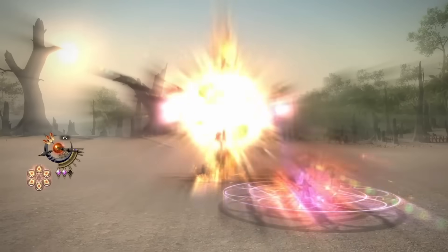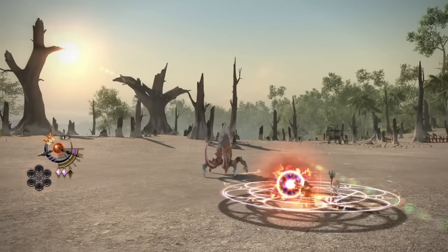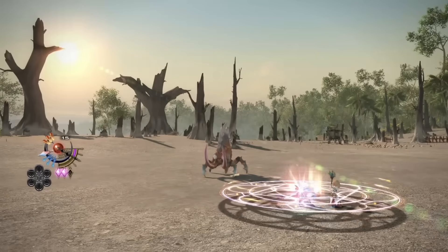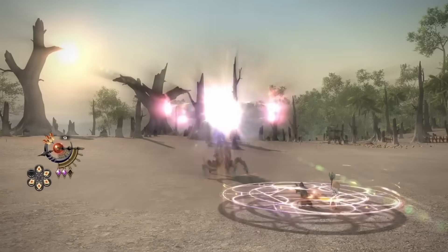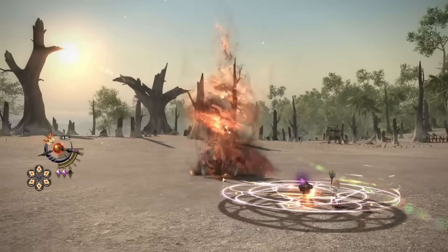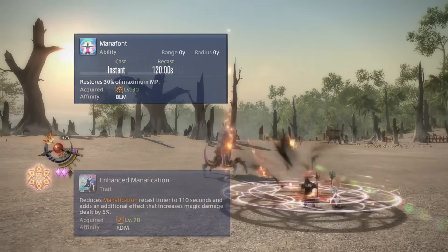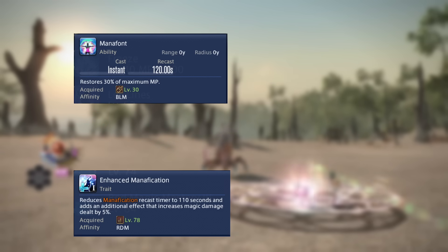Now Manafont did have some issues in Endwalker with being pretty easy to drift, and even in some cases lose a usage. I'm curious if they will do anything for this in the media tour, like reducing the cooldown slightly to say 110 seconds — kind of like Red Mage's Manification — or maybe they will let you pre-pop Manafont for an Xcog-like effect on your mana.